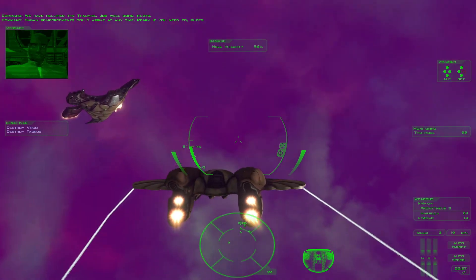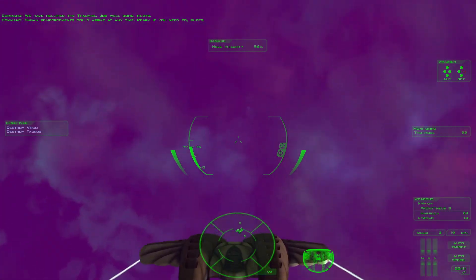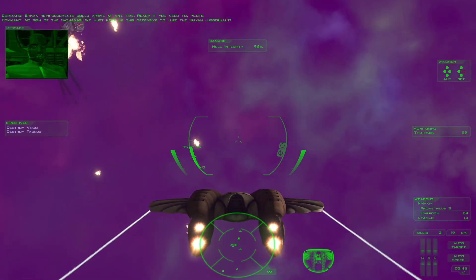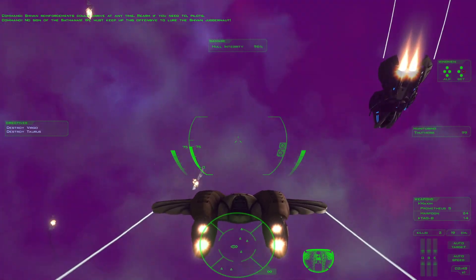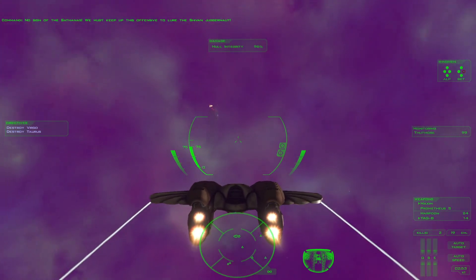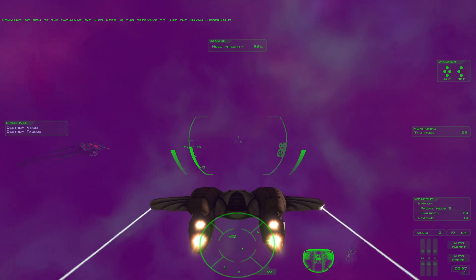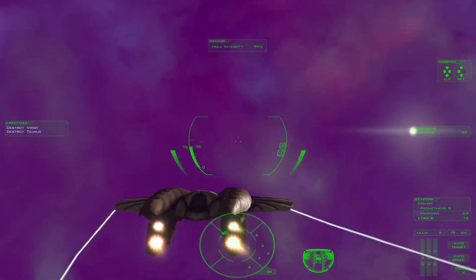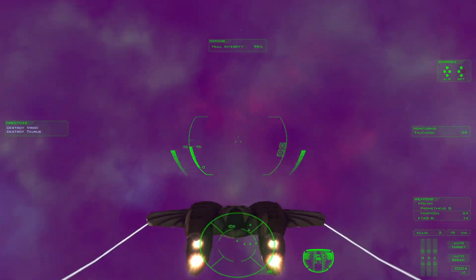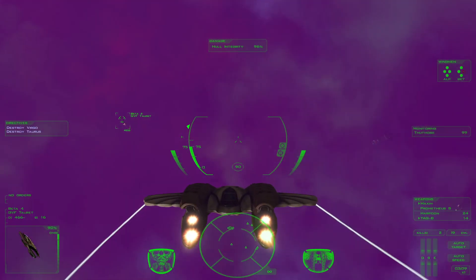Shivan reinforcements can arrive at any time. Rearm if you need to, pilots. No sign of the Sathanas. We must keep up this offensive to lure the Shivan juggernaut. Some quiet time — could have used it to rearm, but I don't really need it at this point.